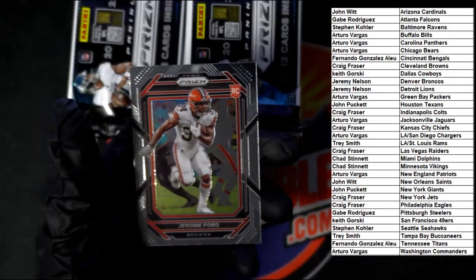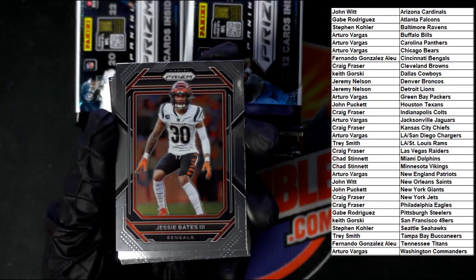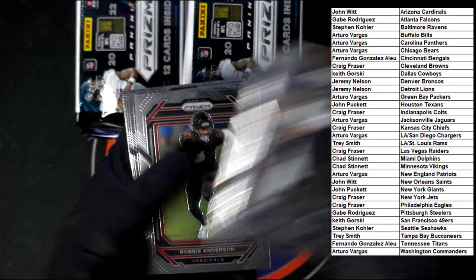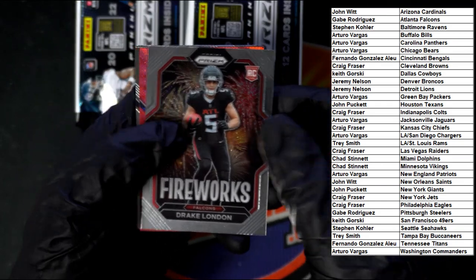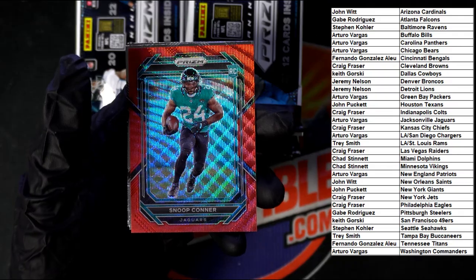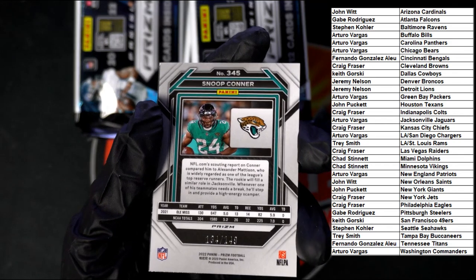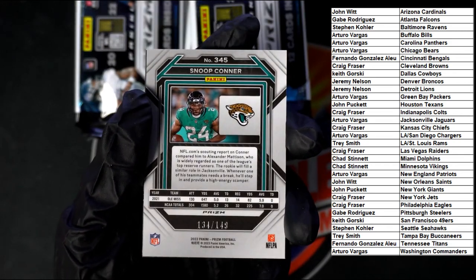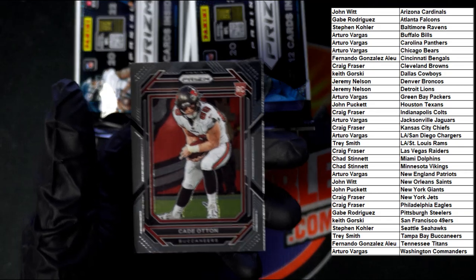Hobo Ford, next pack. We got Baits, Jackson. There's Vince Young right there. Nice fireworks — Drake London. We got some red behind there. It's Snoop Connor for the Jags — who's got the Jags? Goes to Arturo on this one. This is numbered 134 of 149. Matt Corral behind there for the Panthers and Otten for the Bucks.